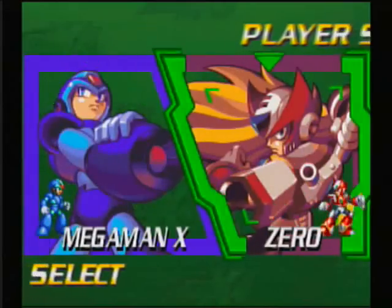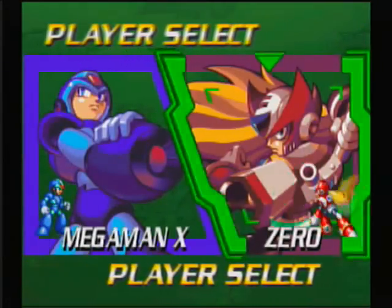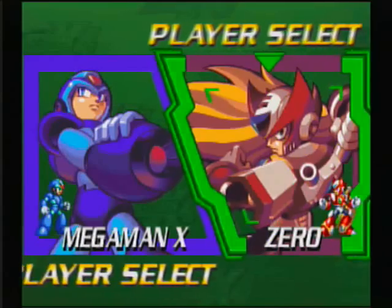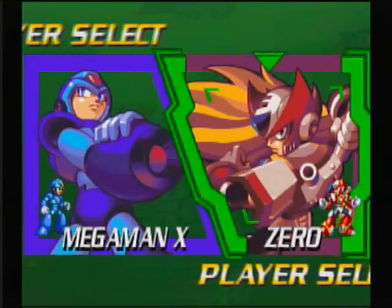First of all, let's draw off Zero's special costume. Highlight Zero, hold R1, press Right six times. Let go of R1, hold Circle, press Start.